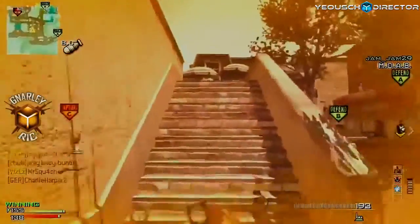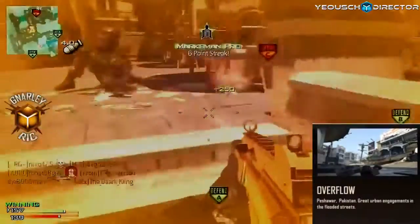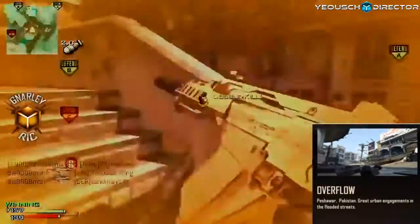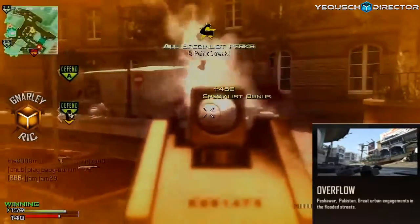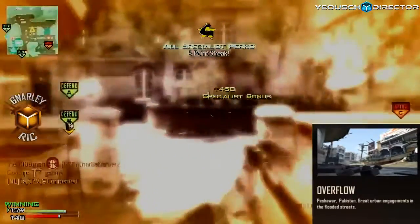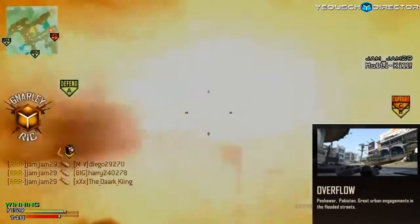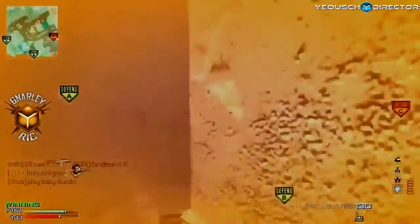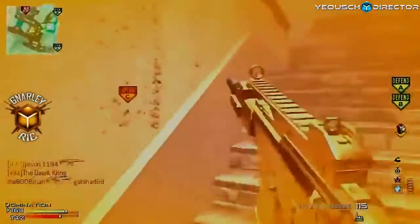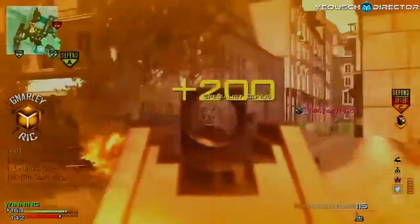One that looked really exciting to me was Overflow. It reminds me of an old Modern Warfare 2 map from the screenshot — it's in Peshawar, Pakistan, with great urban engagements in the flooded streets. I think that flooding is going to add another type of barrier in multiplayer. I'm tired of them throwing stuff up everywhere like downed choppers — it's nice to see some interactive environmental stuff like water.